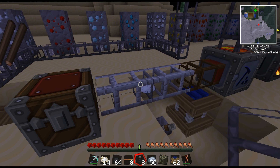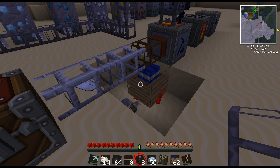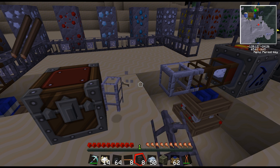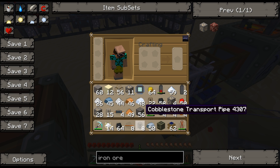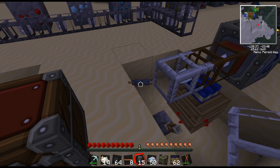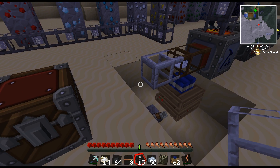Now if we had a faster engine we could probably get more output with these stone pipes versus the cobblestone. And you'll see what happens when they break — they just pop right out.